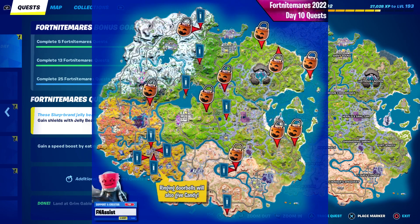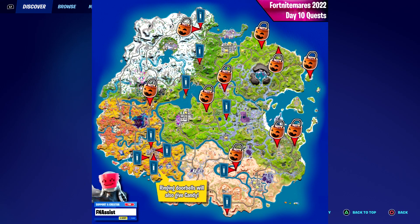You can ring any doorbells to get a boatload of candy, or you can find the Halloween buckets in front of certain houses. This map shows everything — there are multiple candy baskets and tons of doorbells as well, particularly at Greasy Grove. Team Rumble is obviously going to be your best bet.